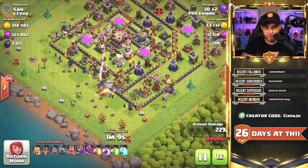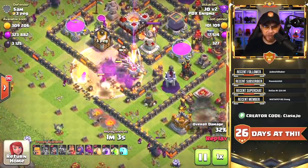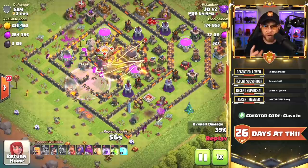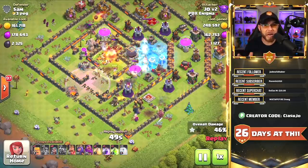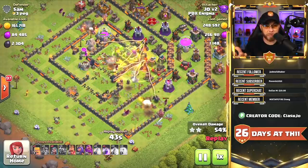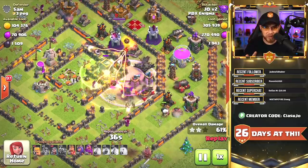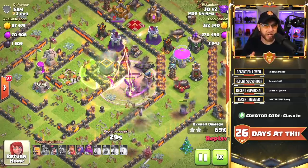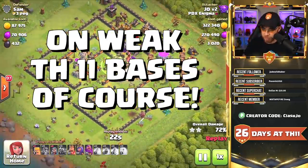We've got P.E.K.K.A.s on the left side, P.E.K.K.A.s on the right side, and then we're going to send the main group of P.E.K.K.A.s up inside the base in the center to target that Eagle Artillery very early. P.E.K.K.A.s are just a fun army to use because it doesn't require a lot — we've got like seven P.E.K.K.A.s and 15 Wizards, and that's basically the army. Instead of the super wall breakers, I would normally bring five wall breakers or you can replace that with a jump spell — it's up to personal preference. But we're able to get in here and take down the Dark Elixir. When we add in the heroes, Grand Warden, a siege machine and clan castle troops, this army gets incredibly OP.